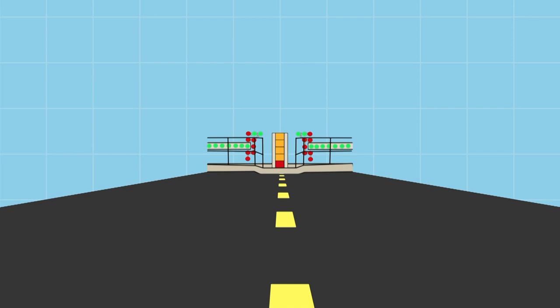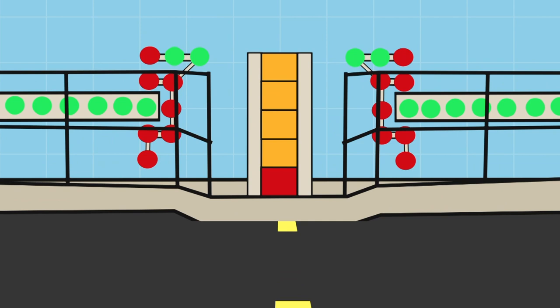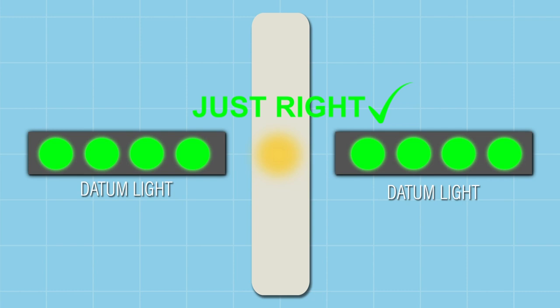The ball is an array of lights on the ship that use directional lenses to show the pilot they are approaching the ship at the correct angle. This directional light is between the datum lights. Depending on if the ball appears above, below, or centered with the datum lights, the pilot knows to correct their path or glide slope.